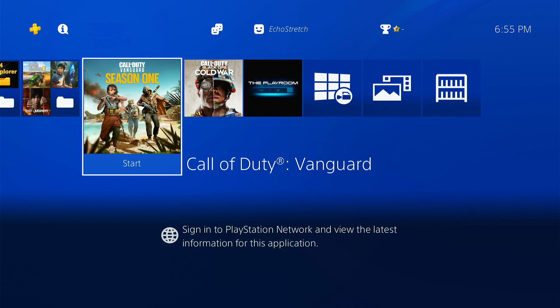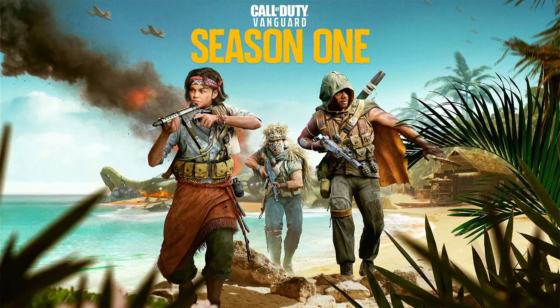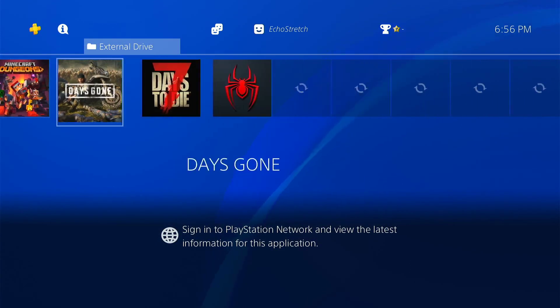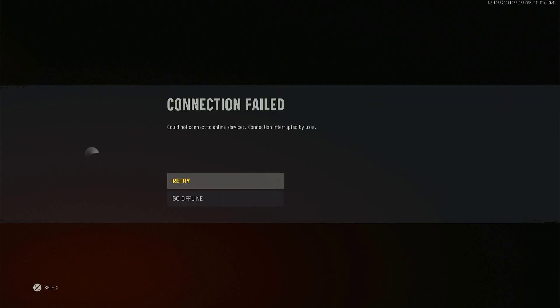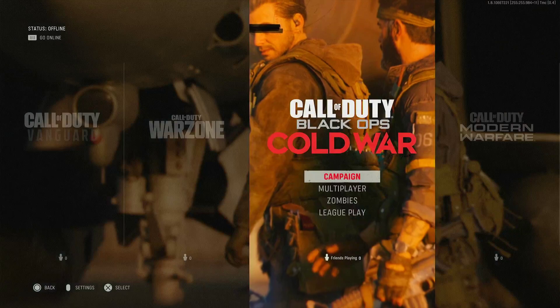So let's go ahead and just launch a game. We'll go ahead and launch Vanguard. We'll give that a few moments to get loaded up. You can see that it does load with no issues. And if we go ahead and take a look at the icons, none of the icons have locks on them anymore — even in here, there's no locks at all. And there you go — we are in. If we go ahead and hit circle here, just go offline, because we're not able to play online. But you can see that everything does load up fine, so we can go ahead and close that out.